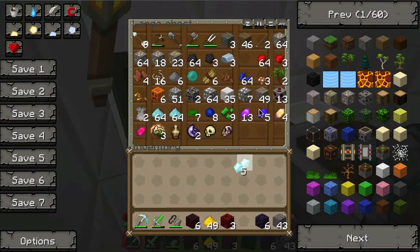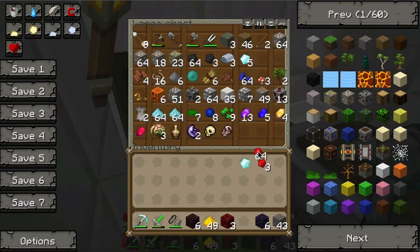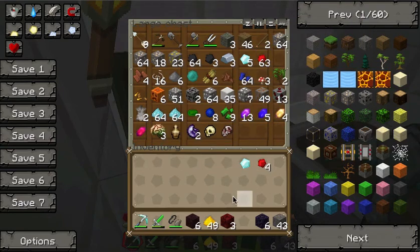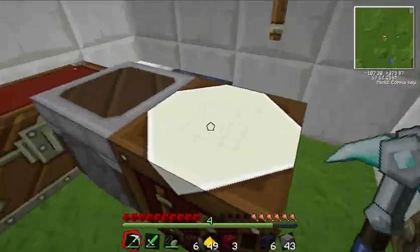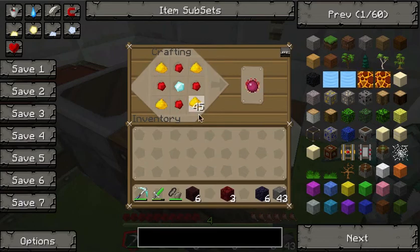For that, I need 1 Diamond, 4 Redstone and 4 Glowstone. To do it, you put the Diamond in the middle, the Redstone like this, and the Glowstone in the corners. And it gives you a Philosopher's Stone.